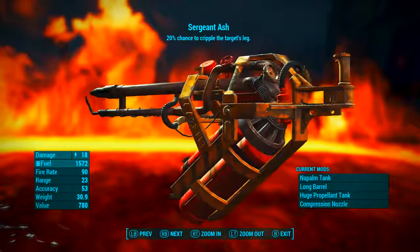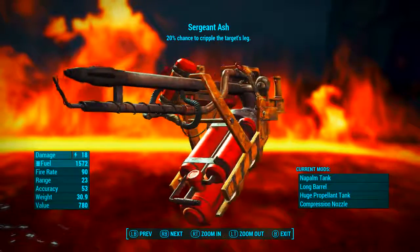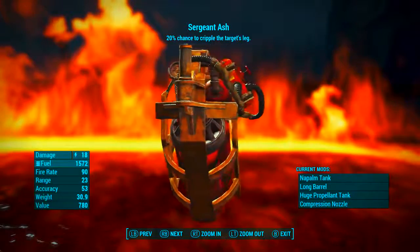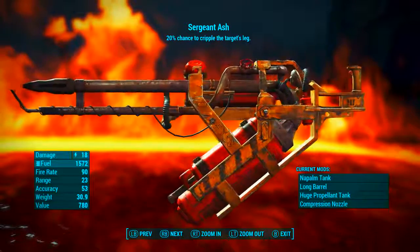Now that it has been modded out, it has a base energy damage of 18, which is fire damage. It uses flamer fuel as ammunition. Its rate of fire is 90, its range is 23, its accuracy is 53, its weight is 30.9, and its value is 780 caps. And up the top there: Sergeant Ash — 20% chance to cripple the target's legs.